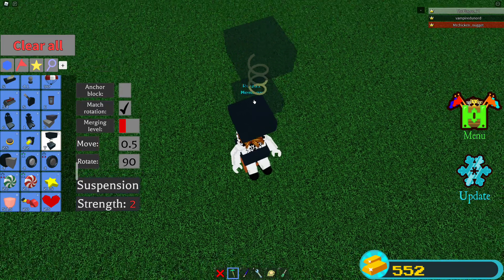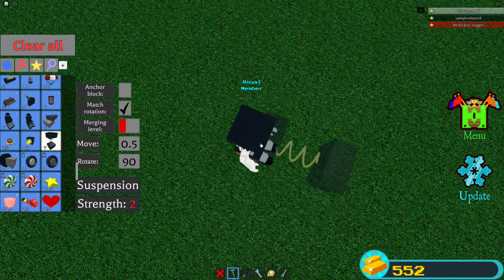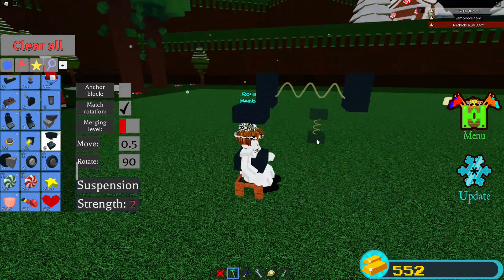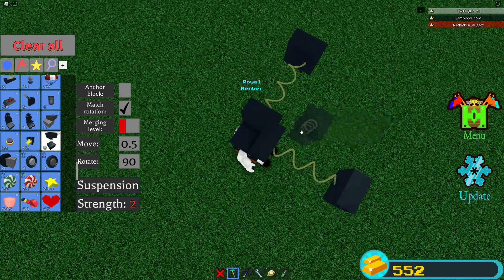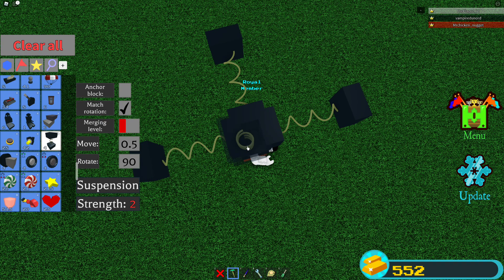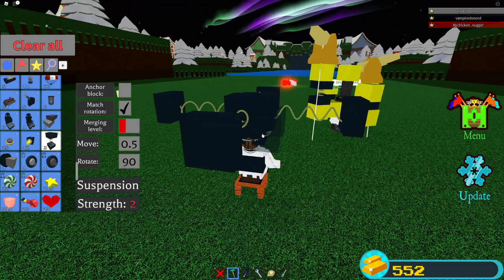Now you need to put springs like this — this is why you need 0.5, to put it on the edge like that. Then you have to do it like that, and here like that, and here like that. Oh, here's my friend to greet me.